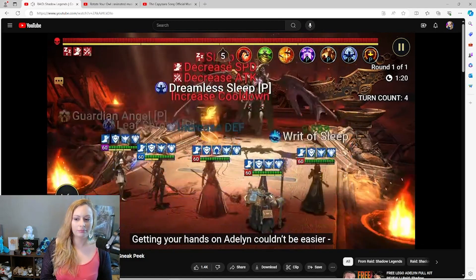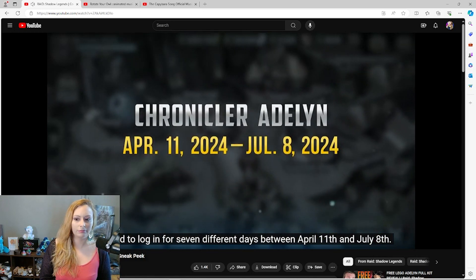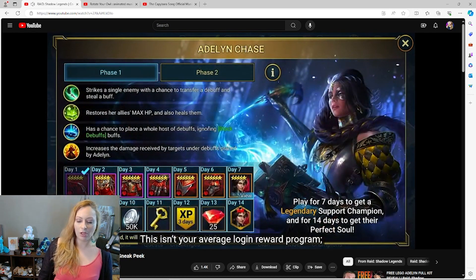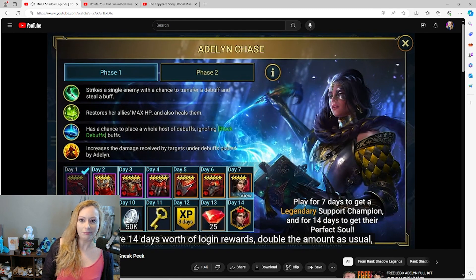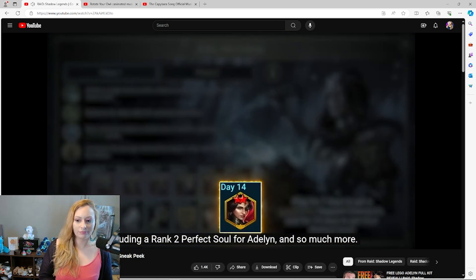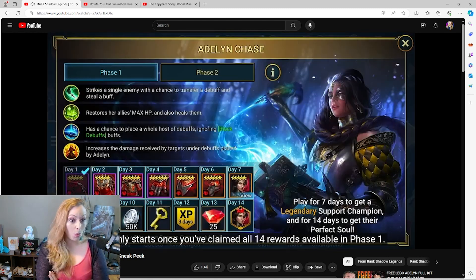Getting your hands on Aidlink couldn't be easier — you just need to log in for seven different days between April 11th and July 8th. But for Community Weeks, we're taking it to the next level. There are 14 days worth of login rewards, double the usual amount, including a rank two perfect soul for Aidlink.